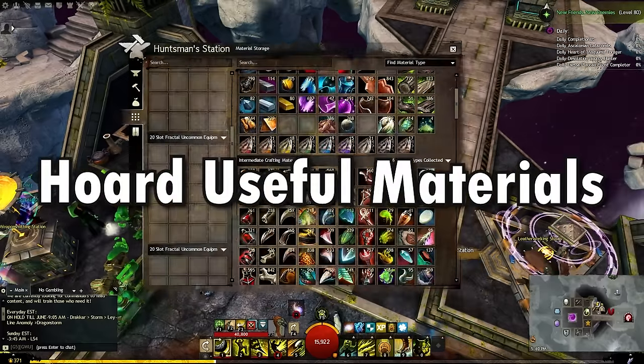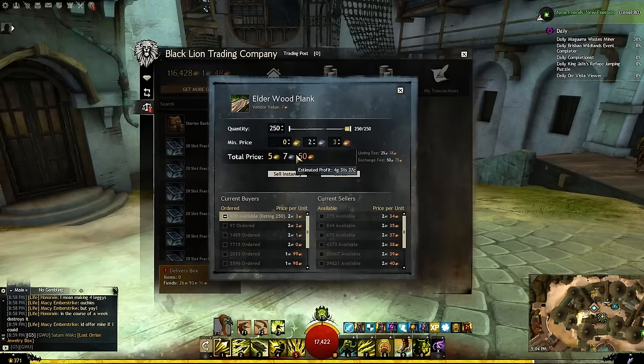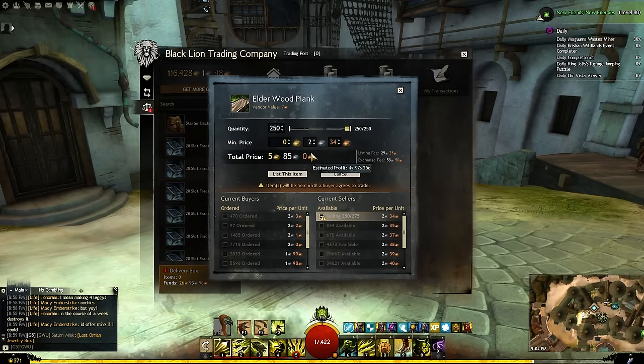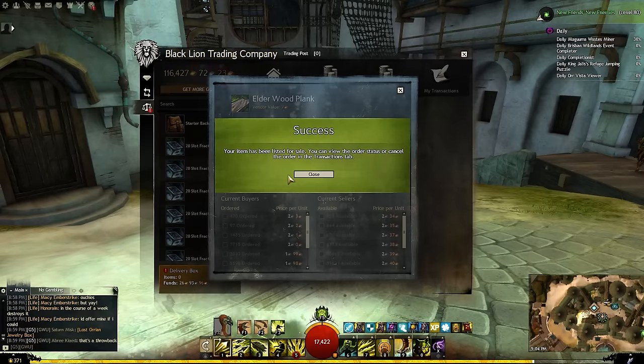Hold onto materials that you'll need in the future so that you don't have to spend gold buying them back. When you go to the trading post to start selling things, go to the right side and list them there. Do not instant sell the items! Instant selling just makes players like me richer. As happy as I am to take a cut of your farming profit, I think we can both agree it's better if you keep everything that you've earned for yourself. Common materials don't generally take very long to sell once they're listed, and in the long run, you'll make significantly more gold than you would by instant selling.